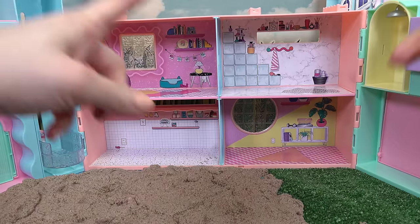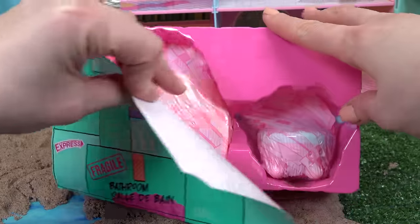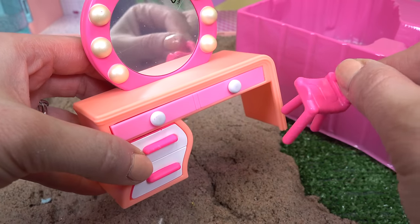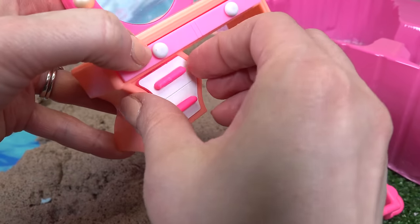Let's start with the bathroom. Looks like we have all the toiletries but no tub or toilet. Oh look what landed — must be all of our furniture pieces. Nice! Looks like we have a vanity for the bathroom and a chair. Let's see what's inside the drawers — nothing in there.